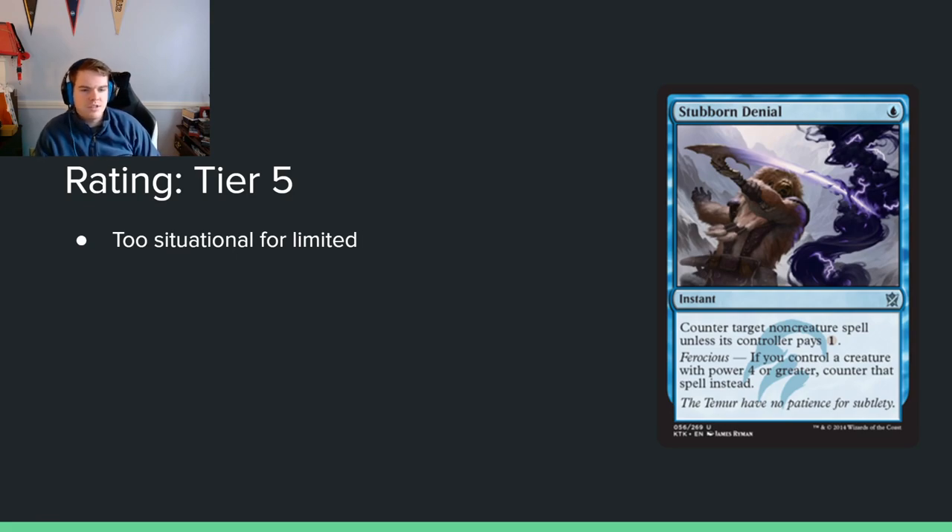Stubborn Denial — single blue mana, instant, counter target non-creature spell unless its controller pays 1. Or you can counter it hard if you control a creature with power 4 or greater. This is just way too narrow to be good. You're not going to play it.